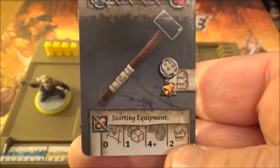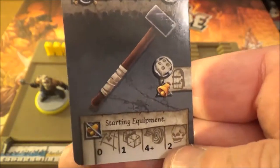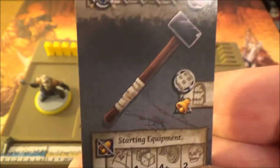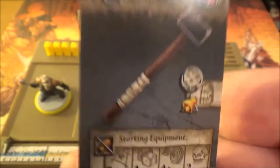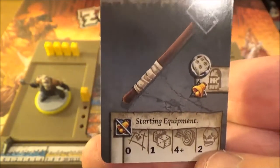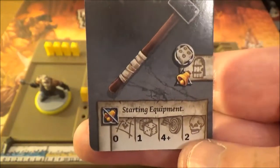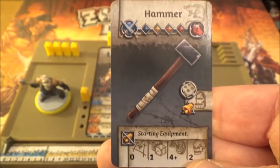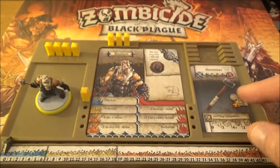Two damage is important when I get onto the zombies - the abominations and the necromancers. Some of the zombies have to take two damage to be killed. You can't accumulate the damage - you can't hit it with two ones and kill it. You've got to score two with the actual weapon you have. The fatties in particular - you have to knock them down with two damage in one hit. That's why it's very important that we have at least one hero with a two damage weapon. And that hero is our friend Samson, so he's tooled up with the hammer.